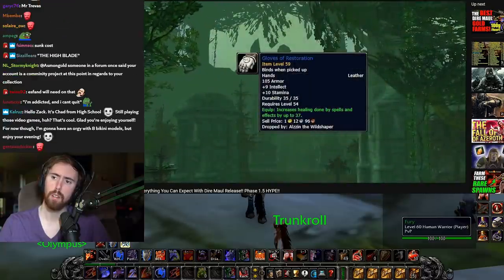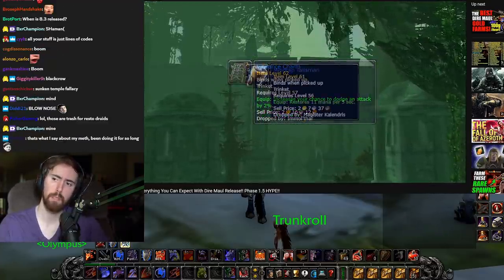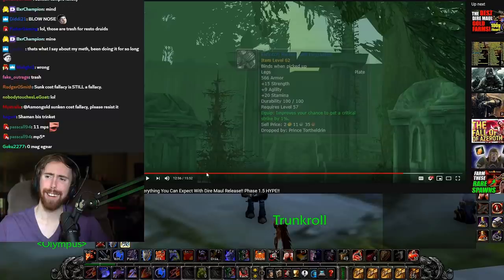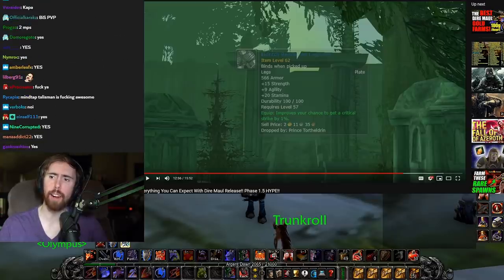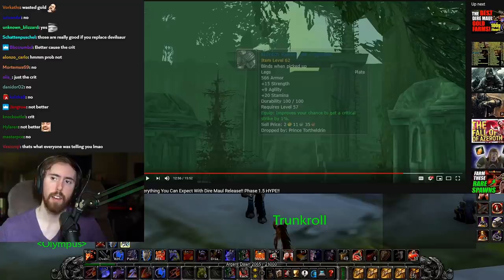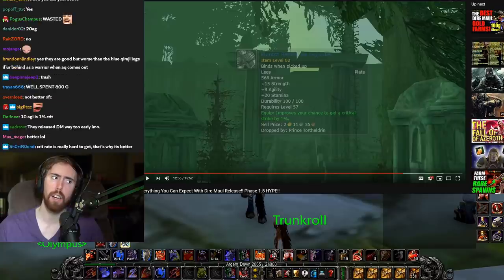We've got Gloves of Restoration — insane Druid healing gloves. Satyr's Bow — another option for hunters. Vine Cord — an insane healing belt for all classes. Vigilance Charm — good tanking trinket with 2% dodge. Mind Tap Talisman — MP5 trinket, really good for shamans and other healers. Eldritch Legs — some of the best Warrior DPS legs until Titanic Leggings. Maybe they're actually better than my Cloudkeeper Leggings — 1% crit is like 21 agility, and they have less strength but Cloudkeepers have the buff on them.